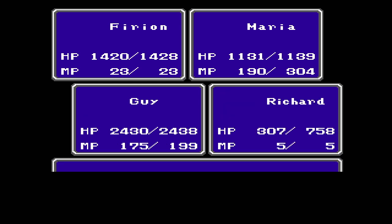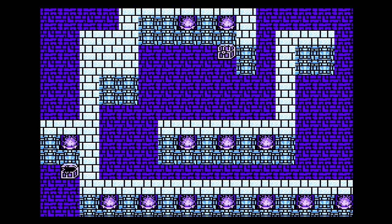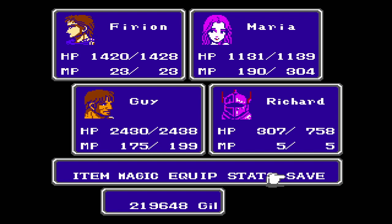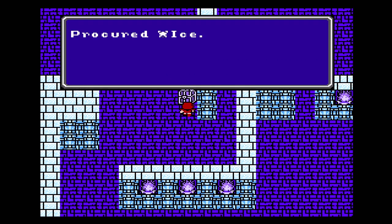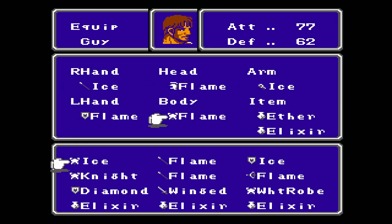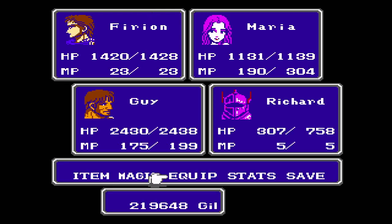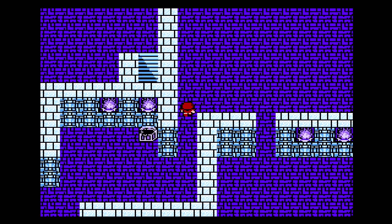Got some more hit points for Richard — looks good. I'm gonna keep his hit points low. Ice armor! Guy — flame to ice. Flame armor 77, ice 62 — there we go, that's a little pick-me-up. So we got ice armor and a flame shield. I wonder if I should just give Guy the whole ice set. All we need now is the ice helmet.